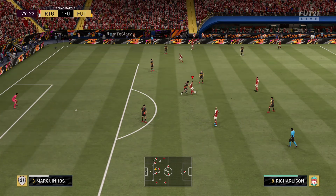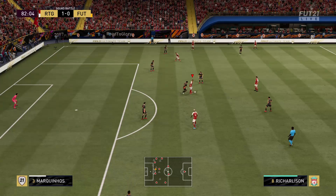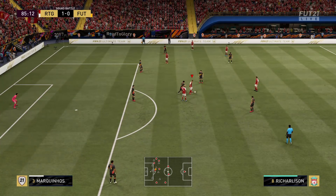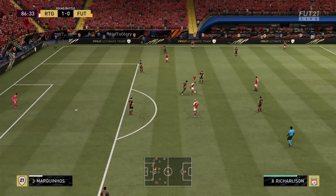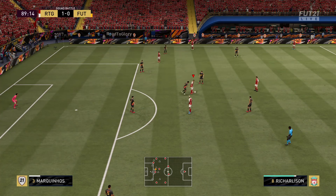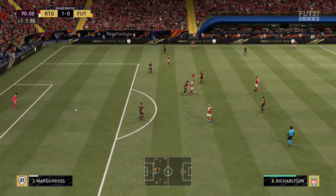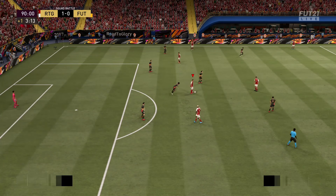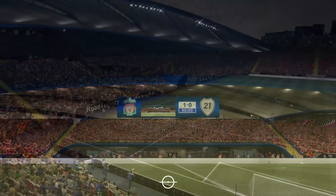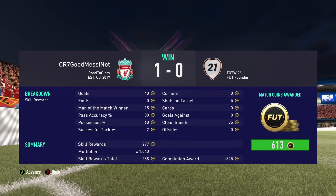That pretty much covers everything. To run through it all again: only works on world class. Supposedly works on other parts of the pitch, though I personally have had no luck with that. Works better with taller or stronger players. Works at any scoreline. Won't work depending on the opponent's custom tactics — i.e., if they're set up very aggressively. And it works on all platforms. Hold LT slash L2 when you're on the opponent's D, turn your back to the opponent's goal, walk towards your own goal ever so slightly, then let go of LT slash L2. Boom, you're done.